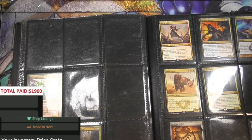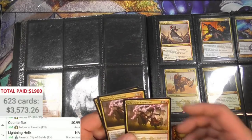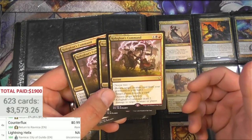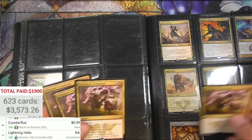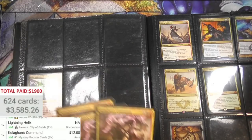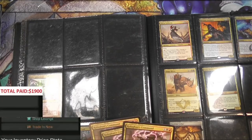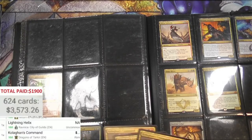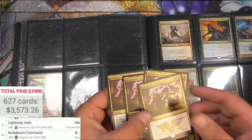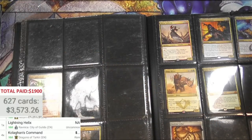The Helix is not applicable. Mid says a dollar forty-one on that Kolaghan's Command - so I think this card is better than I gave it credit for, hopefully it's in line. For a while I thought this was kind of a nothing card, I think I skipped by it maybe once or twice in previous videos but now I do not. I think it said it was about 12 bucks.